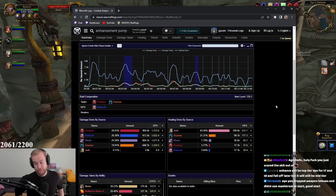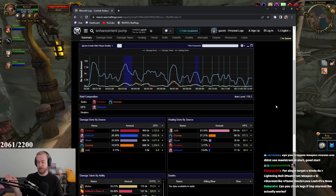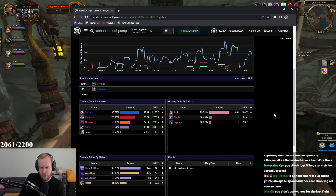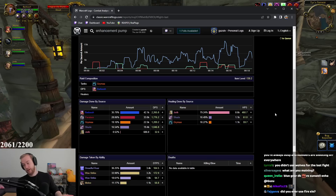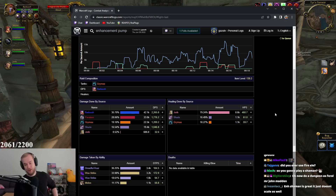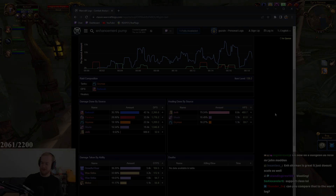Overall, Enhancement Shaman is going to be really fun — it's a class where you can really set yourself apart from average to great. Last boss: 2.2k DPS, 36% of the damage. Actually blasting! Enhancement Shaman are gonna pump.